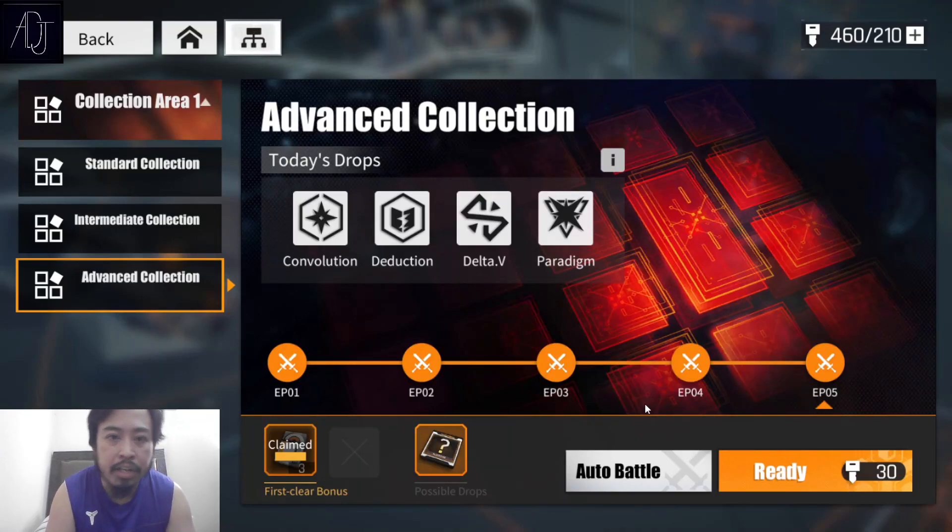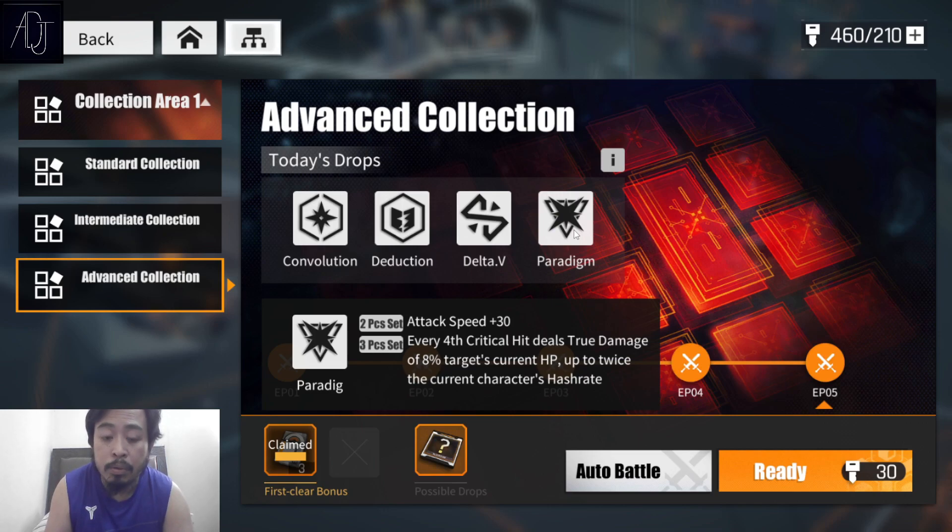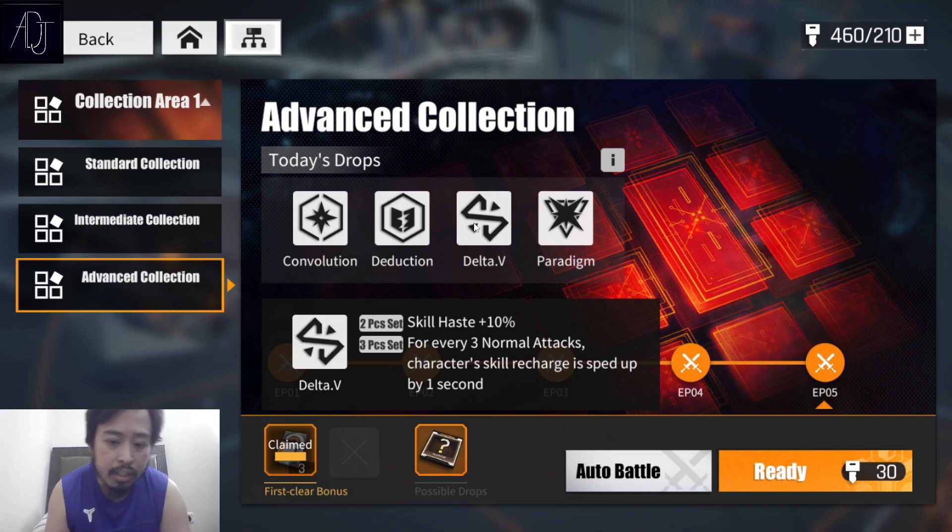What's going on guys, it's Professor Adjen back again for another Neural Cloud lesson. Today it's time to farm Angela's algorithm set and also some of the paradigm set, because I need this paradigm set for my Hubble and my Kuro. This is a really good piece because it gives you attack speed plus 30 at 2-piece set, and at 3-piece set it gives you true damage of 8% of the target's current HP up to the character's hash rate. Hash rate based characters will really benefit from this set, but you only need 2-piece, because for DPS characters you cannot equip the 3-piece set. The 2-piece is already pretty darn good. We also have the Delta B set, which is for Angela and some medics and healers.